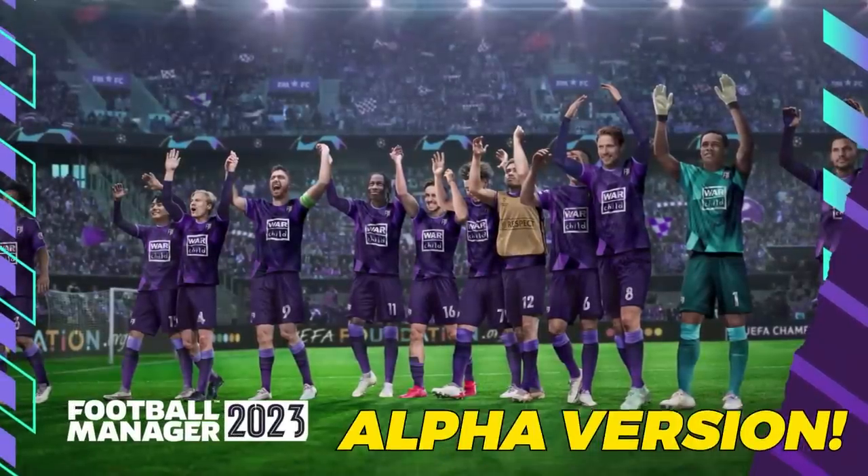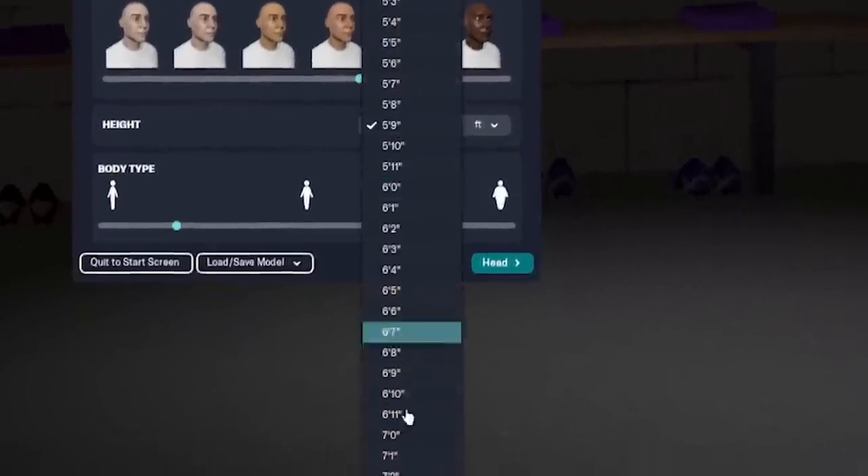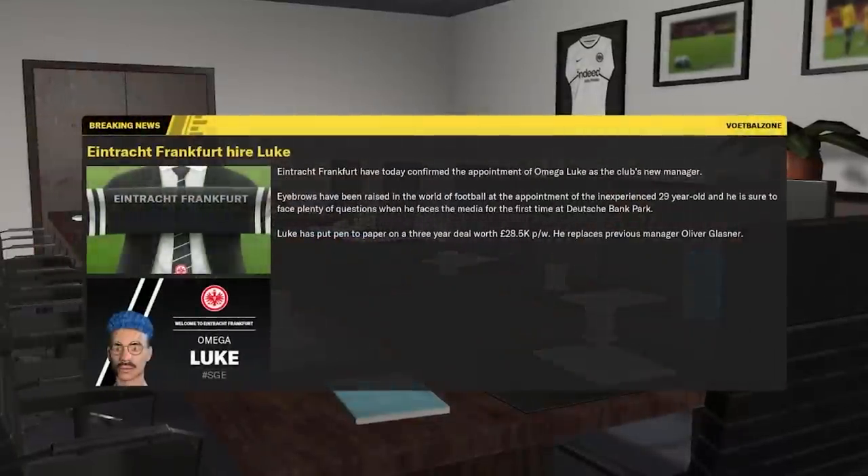Today I am playing the FM23 Alpha version and I'm going to dive deep into a headline feature that I have been studying. But first I'm going to make myself a 7'3 manager in charge of Eintracht Frankfurt.